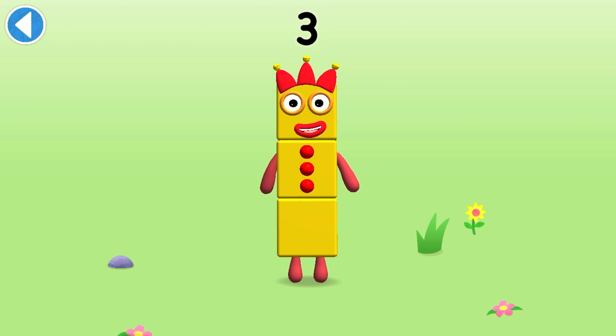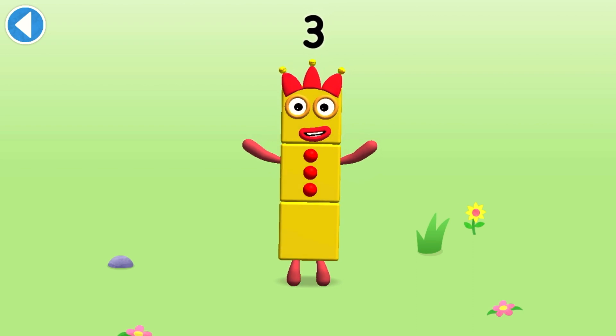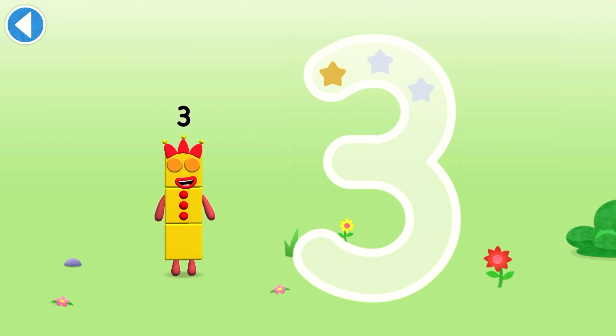This number block is made up of three blocks. Make a curve, just like me, then one more, and you've got three.